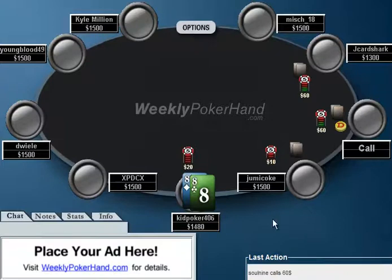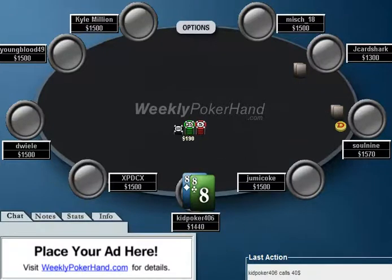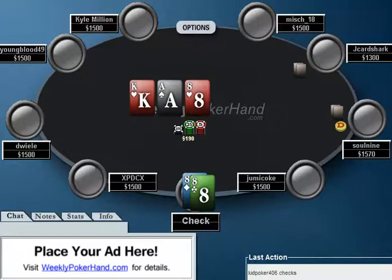Jake Harchark raises to 60 on the cutoff, and Soul9 calls the button here, and we're sitting with pocket 8s in the big blind. I think calling here is really the only play. KidPoker does call, and I think this is a very fine and standard call.